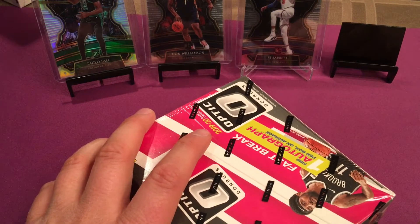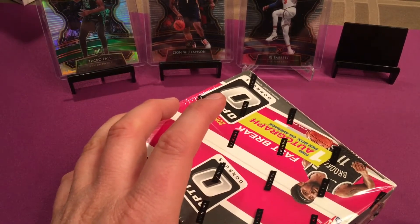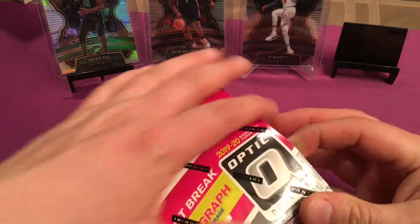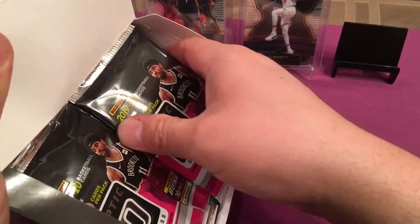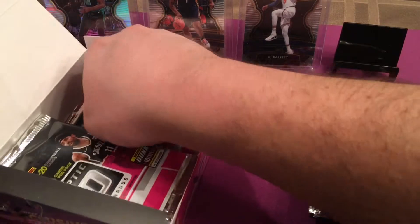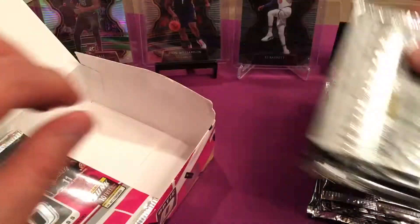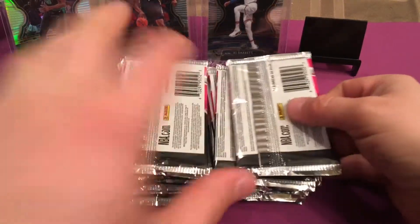I've had the most luck with this product all year long. Even when I get a bad box, it's still somewhat decent, so I just always get lucky with it. I'm not complaining — very fortunate with this product. I would love to get that magical box because we know that Zion and Ja run together. So when you get a Zion, odds are you're going to get a Ja or vice versa. That also goes for the Prisms, the Fast Break Optic parallels. So please, I'm hoping for that magical moment. Wish me luck, here we go.